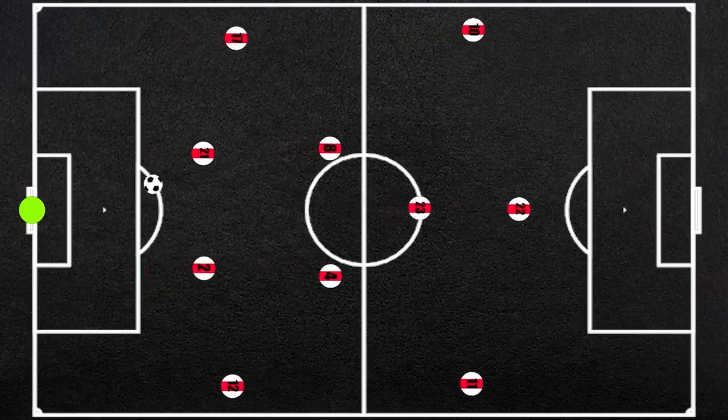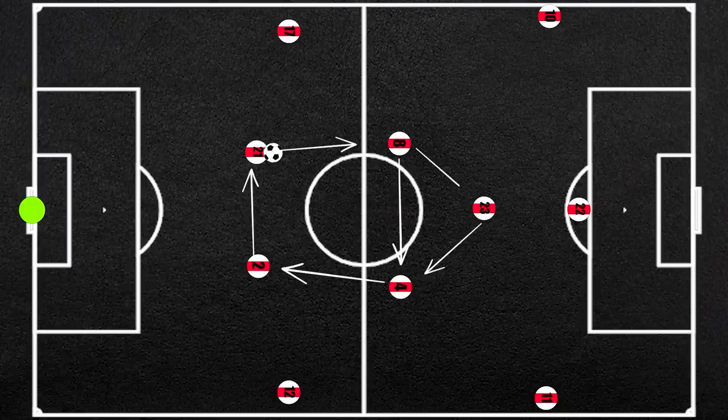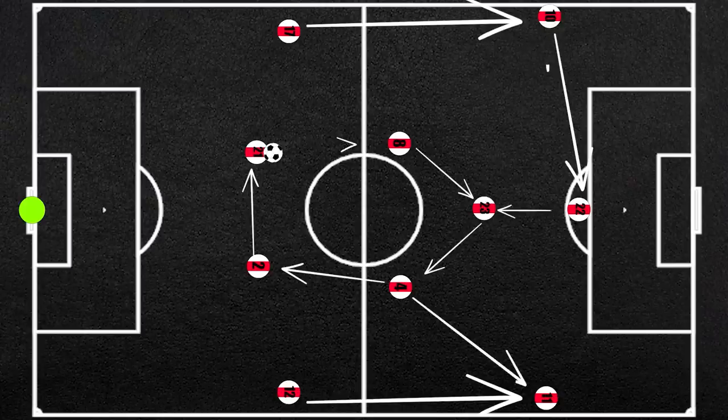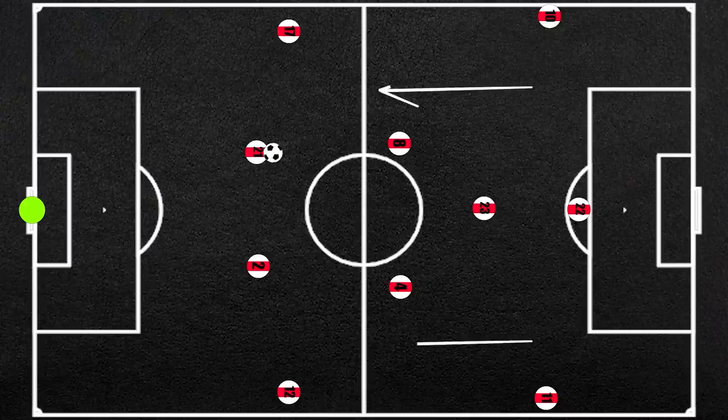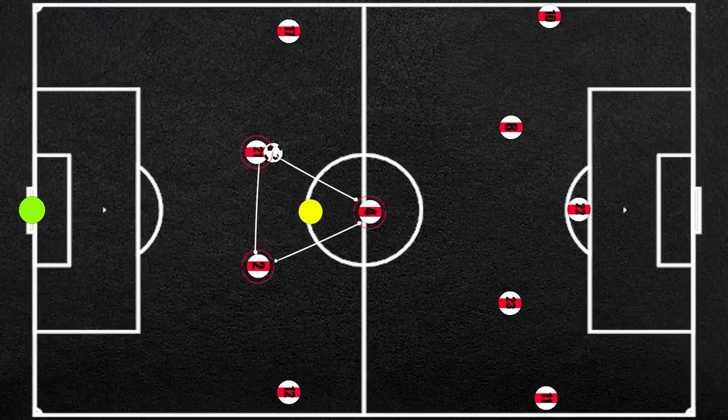Higher up the pitch, possession is still the name of the game. It is important to note that the reason ten Hag prefers technically sound players is that he encourages a lot of rotation amongst his players in possession, meaning players have to be comfortable operating in different positions. The build-up shape varies depending on the opponent's structure. If they press with a single forward, Ajax can generally use just their ball-playing centre-backs and the deepest midfielder, usually Álvarez, to outnumber the forward.